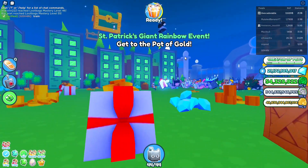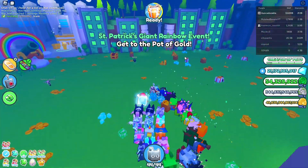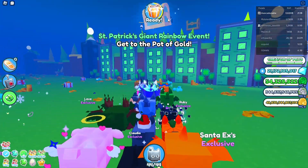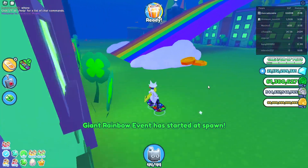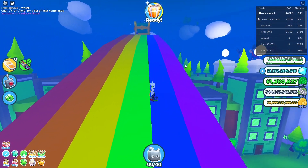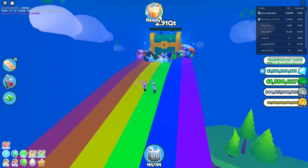You will see rainbow stairs leading to chests and an egg to hatch at the end. If you cannot see the rainbow stairs, try rejoining the server. There are five big chests that you need to break before reaching the egg at the end, which is the only way to obtain the Huge Clover Dragon.